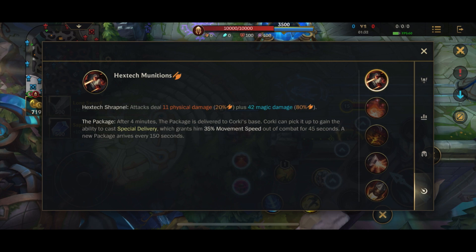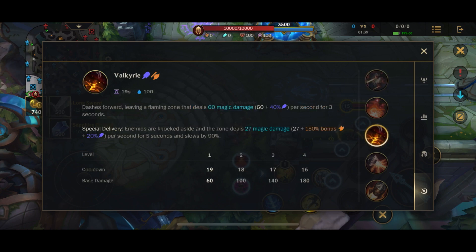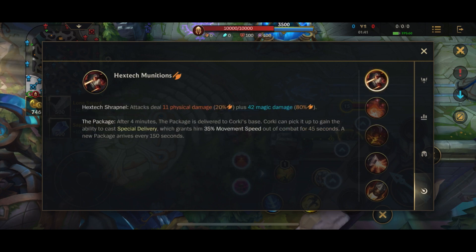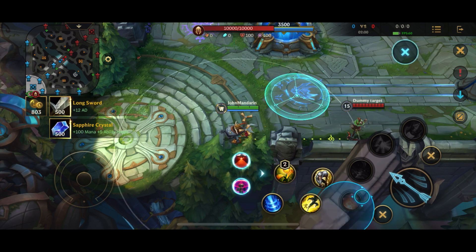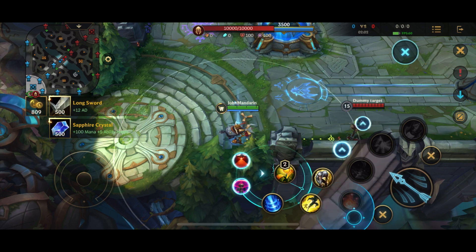His second passive is the Package. After four minutes you have a package in your base you can pick up, which grants him Special Delivery - an enhanced version of his W. It also grants 35% movement speed out of combat, and every two and a half minutes you get a new package. It takes four minutes to spawn initially, and we're currently about two minutes into the practice tool, so we'll wait for the package to spawn and cover that when it does.